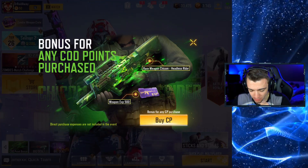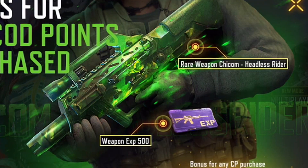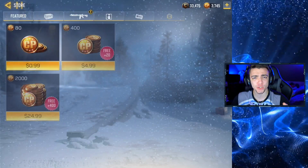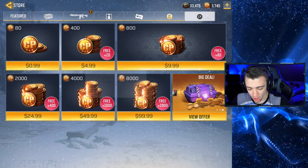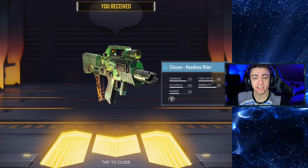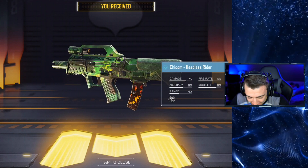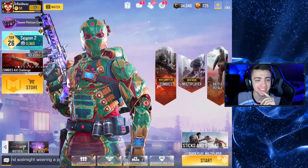What is this? A bonus for any COD Point purchase. So if you purchase any COD Points, you get the rare weapon Chicom CQB. The Chicom CQB from Black Ops 2 is an actual thing. I literally just spent a dollar on this game — just a dollar. Let me see if I actually get the Chicom. And you do! So there's a brand new DLC weapon in this game — the Chicom from Black Ops 2. Look at this camo — what in the world? Headless Rider!